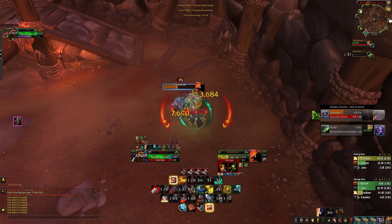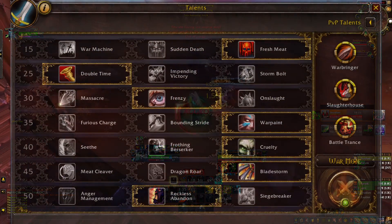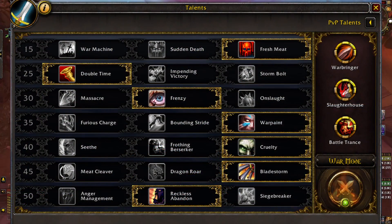Your talents are going to look as following. Row 15: Sudden Death or Fresh Meat for instant enrage on Bloodthirst. Row 25: Double Time or Storm Bolt for CC. Row 30: Frenzy.